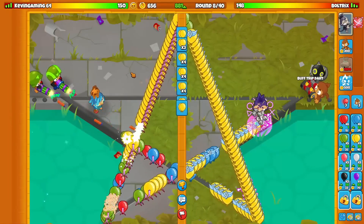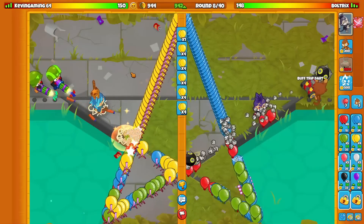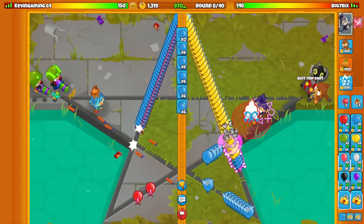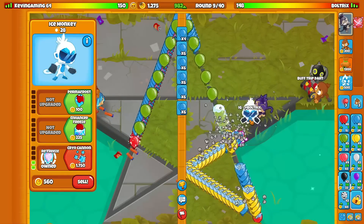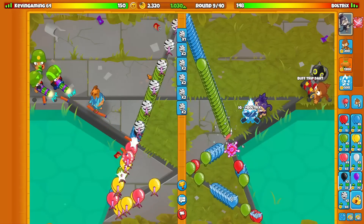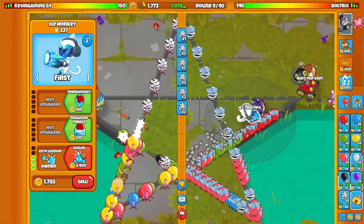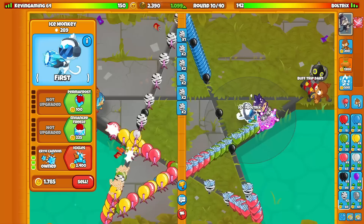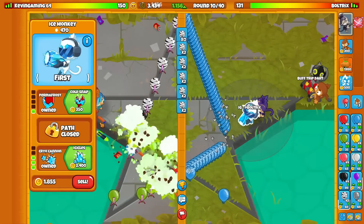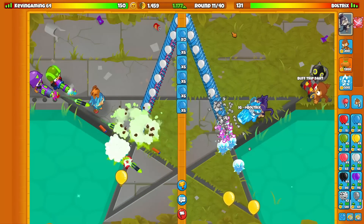Round 9 Space Zebras - I kind of forgot about those. Let's start going for our ice right here. This will, of course, be our Icicles, and we can start upgrading to the bottom path upgrades. We could also probably send him a few sets of Space Zebras - Space Zebra eco is even better than constant yellow eco, which is really crazy. I'm going to stop at 950 eco. Almost 1,200 eco for round 11 - I'll take that any day of the week.